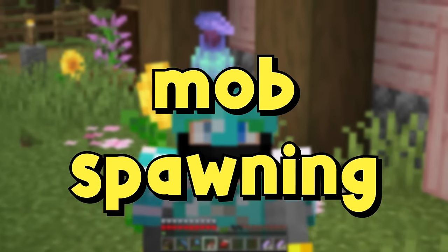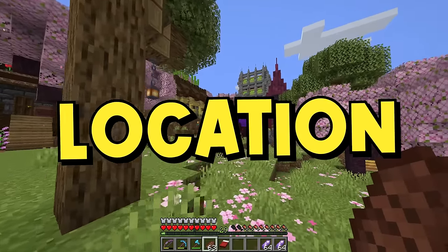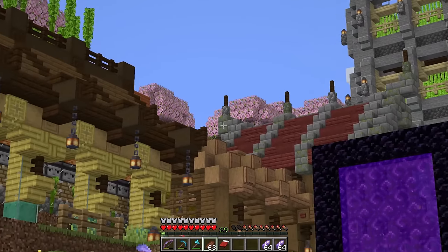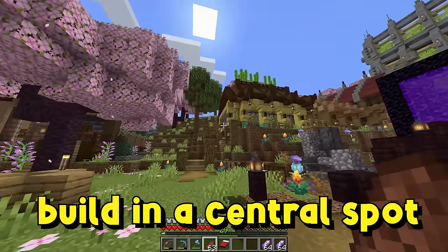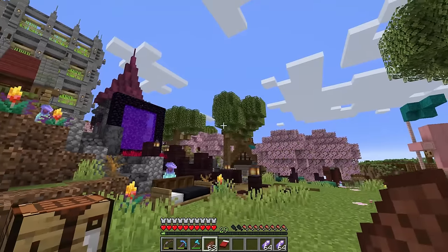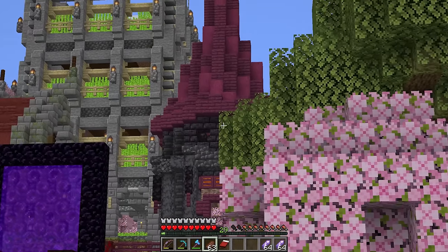And that's the plan. Two things to consider: allow mobs to spawn, and how do you want to remove them? The third thing to consider is location — just like with any fully automatic farm, we need to build this in a spot where it's going to be actually active and loaded in. I've been taking a look around at the world — this is going to be floating up in the sky.